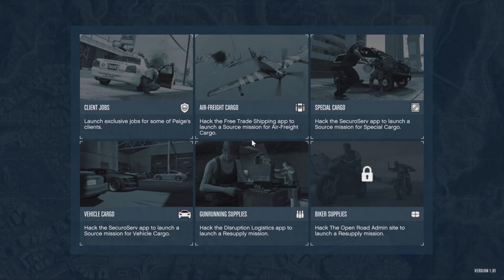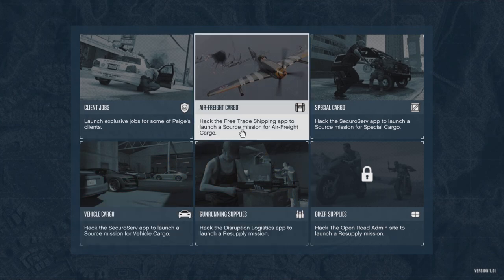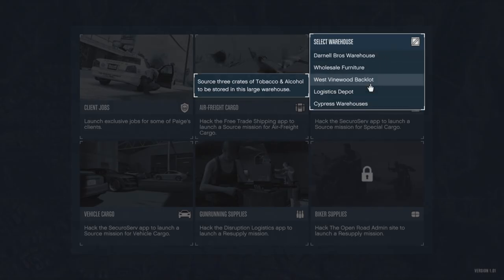With the nine crate method, it works best if you have a Terrorbyte. You don't have to have one — you can just go back to your CEO office. But the Terrorbyte is like a mobile CEO office. You also want to have two warehouses of any size — small, medium, or large. What you want to do is park your Terrorbyte either in between or outside the entrance of one of your CEO warehouses and run a crate mission.